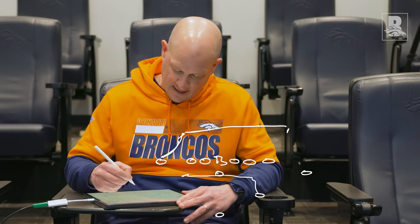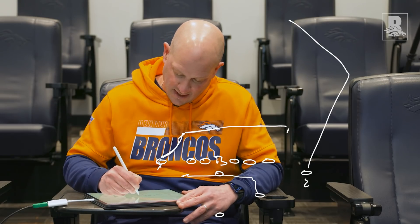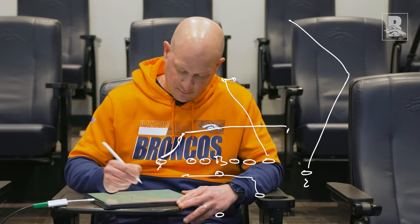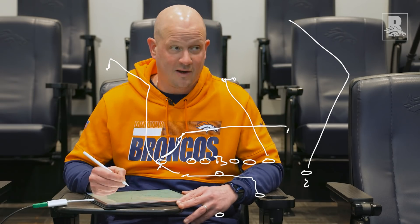We'll have a shallow cross by that X. So if he was over here, we got the Z — he's going to run a post. We got the Y, he's running a deep sit with a potential chance to work back. And we've got a swig route here, which is a swirl or dig depending on his split.